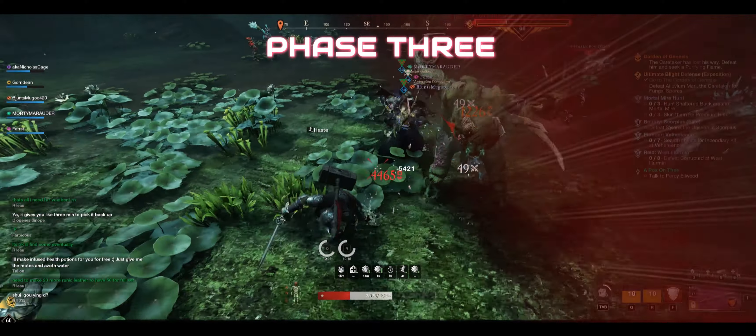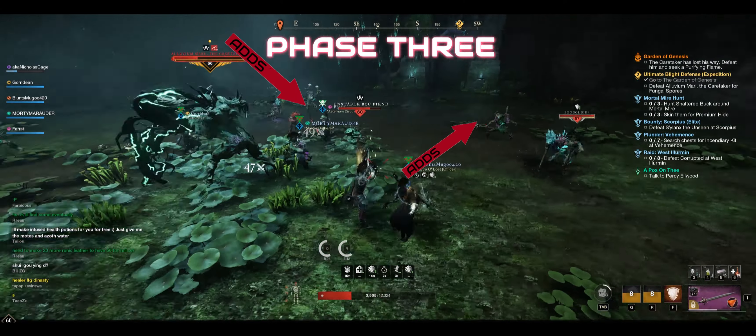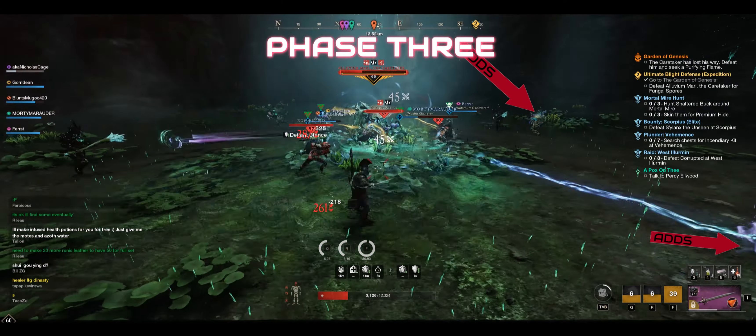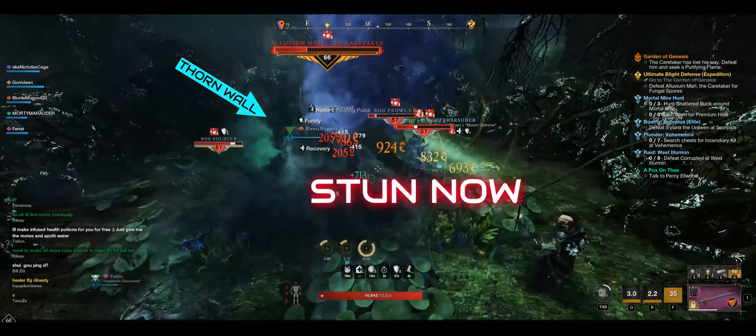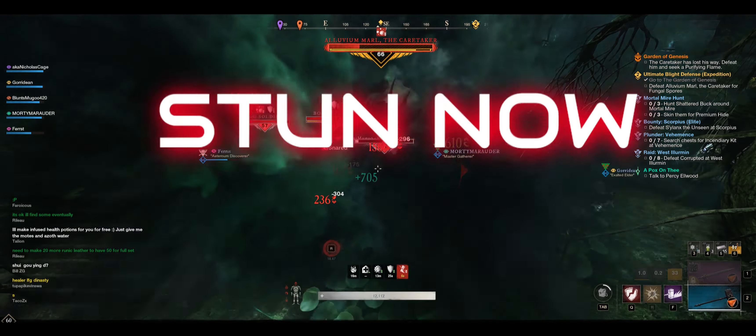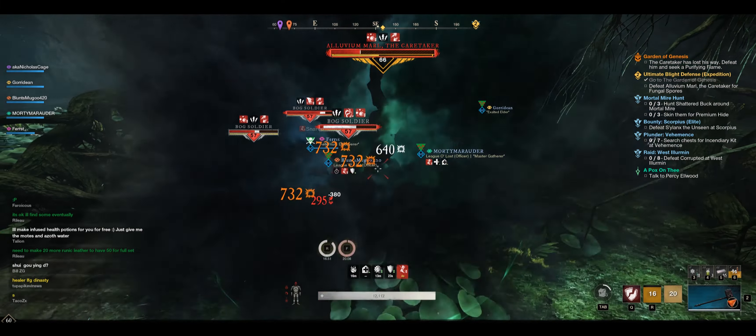The boss will also cast Genesis Caps, which are white mushrooms that will spawn for the rest of the fight and must be killed as soon as possible, as they can explode and wipe the entire party. That's right — this fight has two party wipe mechanics. Good luck.